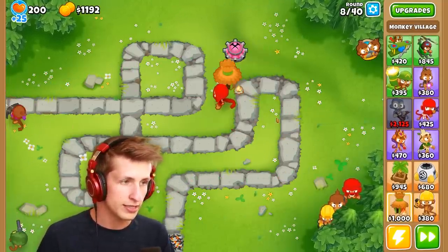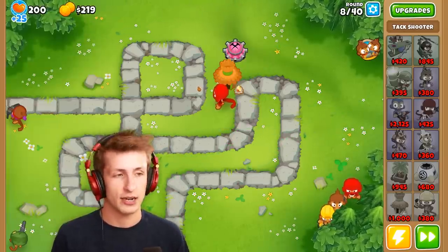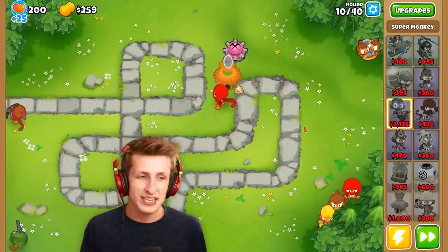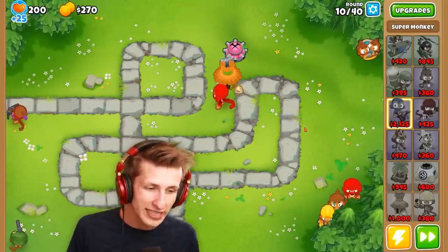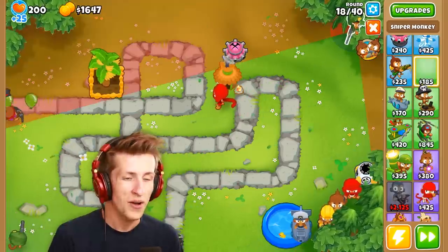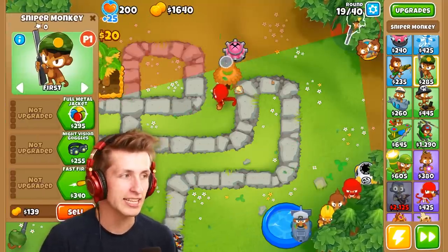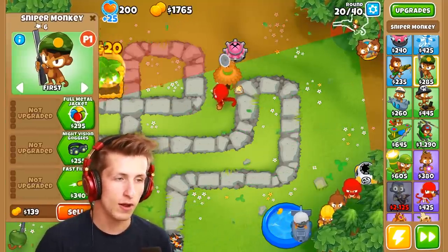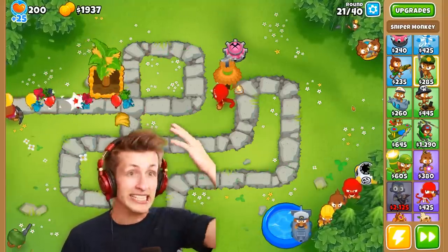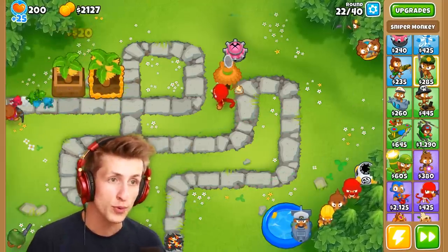We've got to put our village down to boost this tack shooter. Oh my goodness, the tack shooter almost has enough range to be on the track now. Now we have to save up to get the super monkey — I am being the ultimate noob, it's the only option. Someone just put down more spikes down here. I just put a sniper down and all of his vision is blocked — I think this is actually the worst spot to put a sniper.